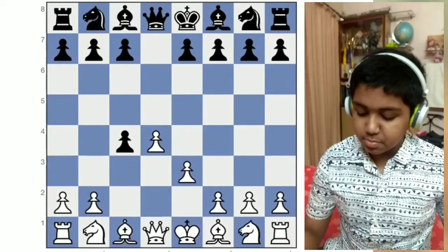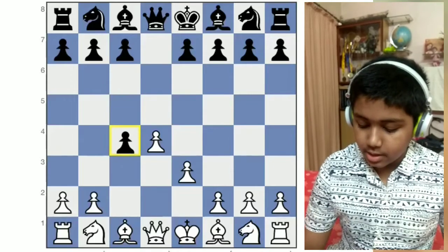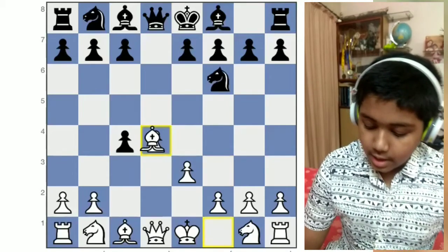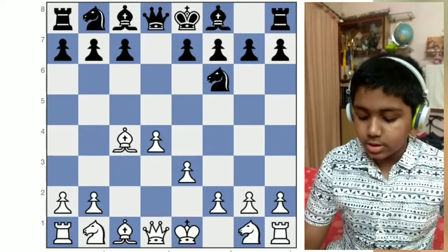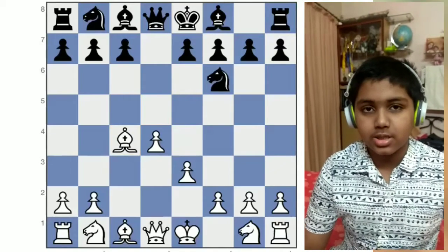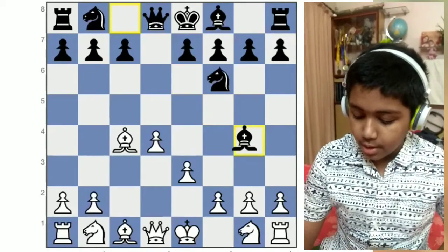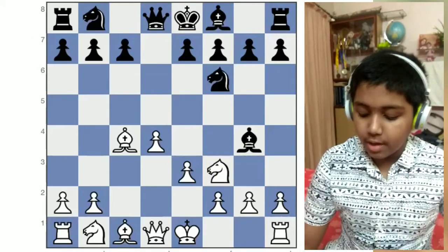In this position, Black might also choose not to protect this pawn and instead develop his knight. If he does that, we simply grab this pawn with our bishop. By doing so, we have a strong force in the center. This is known as the Queen's Gambit Accepted line. Now if he brings out his bishop to attack our queen, we can simply bring out our knight.